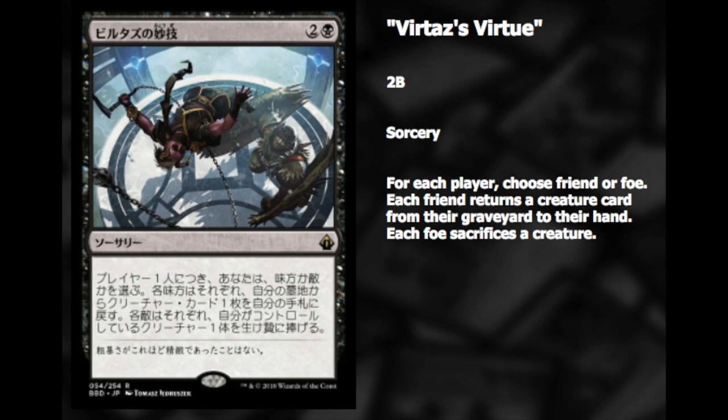This card, out of all the cards we looked at — obviously Chain Lightning we know — is probably the most interesting. For each player, choose friend or foe: each friend returns a creature card from their graveyard to their hand, and each foe sacrifices a creature. So this is Raise Dead plus Diabolic Edict, and both effects are fine. It gives you tempo, it gives you card advantage, and in EDH the politics of friend or foe are very interesting. If I had to pick one mechanic, it would be this friend-or-foe mechanic, not assist and definitely not support — that mechanic was very bad. But the card itself has to be good enough in a 1v1 context to see play.